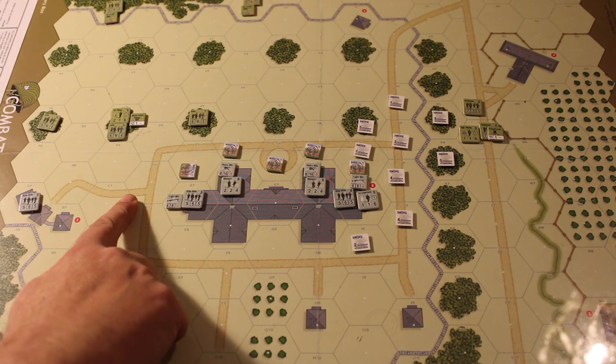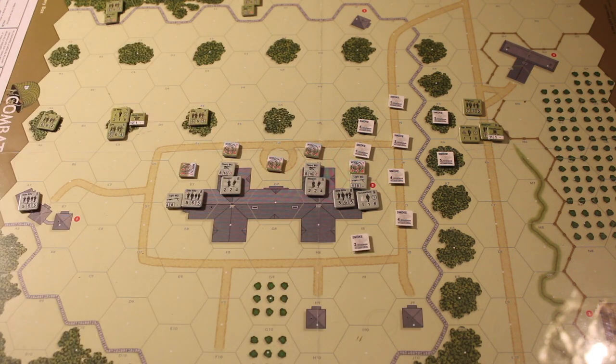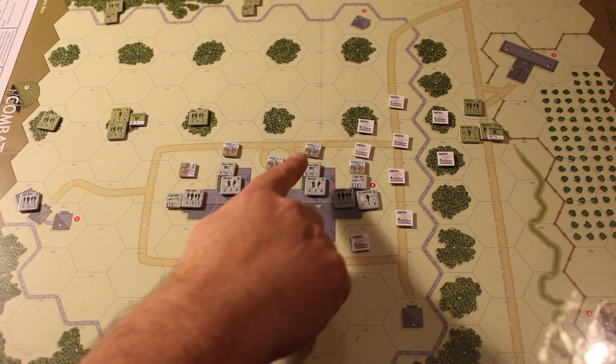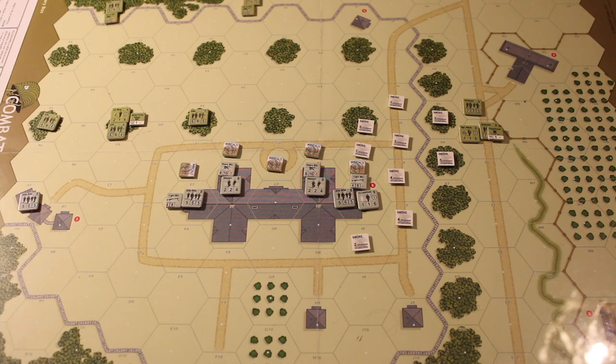On this side of the map, very ineffective really. The Allies have been able to put down some fire on the Germans, and the Germans fired back. The Germans were able to eliminate some units here, the Allies could eliminate some units there, but pretty ineffective on both sides. The Germans have been able to hold on to the building securely at this point.